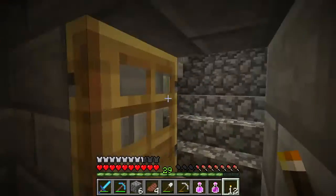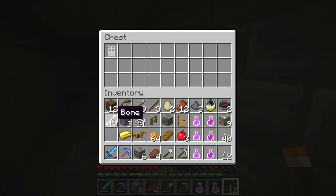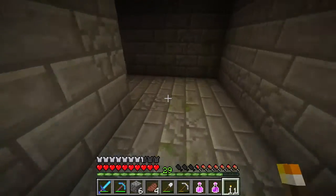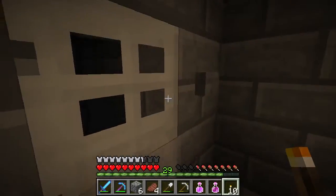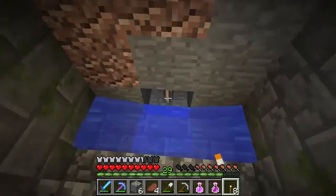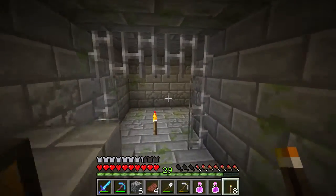I found another chest — gold horse armor and some gold in it, so that's not terrible. Let's clear our inventory a bit. We can always come back for these bricks. We'll take the string. Oh — there's a second one here with a nice iron pickaxe and some more gold. Through this door — I thought it was a trap. Looks like a dead end though.